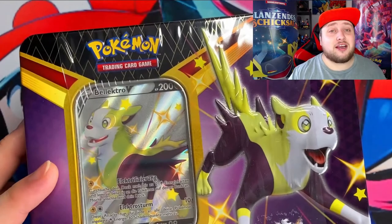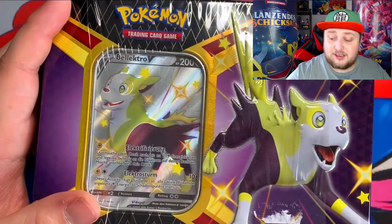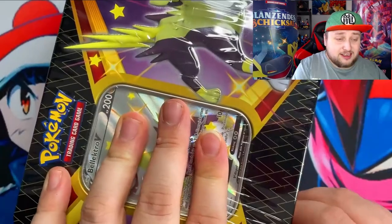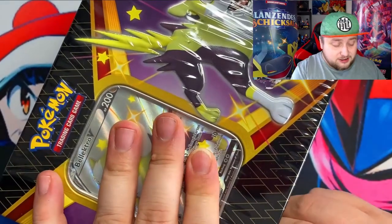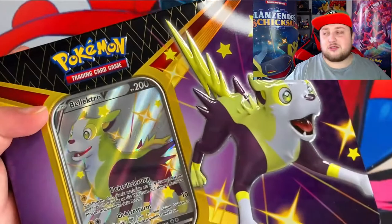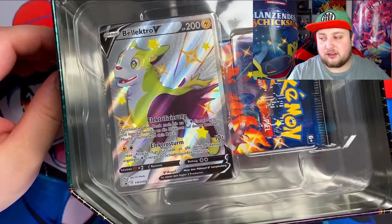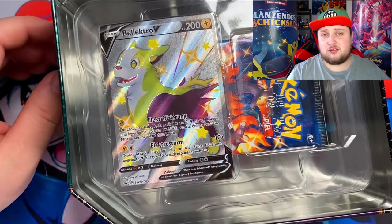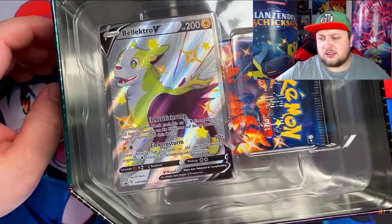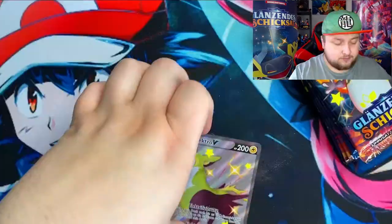So here we are guys with the shiny Boltund V Shining Fates Tin. This set is literally insane - there's like over a hundred shinies in there. It's just insane guys, it really is. It's impossible to collect this set. People online have opened like two hundred, three hundred, four hundred packs and they still have cards missing.